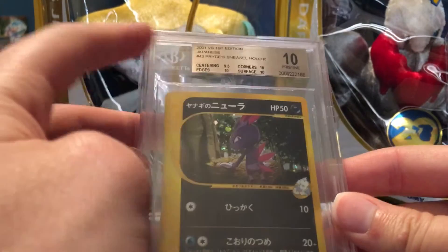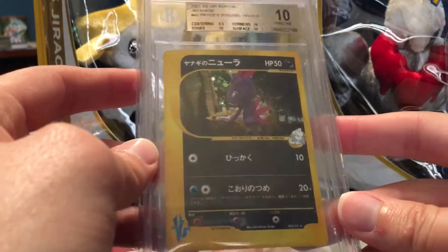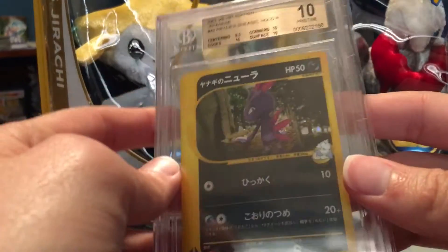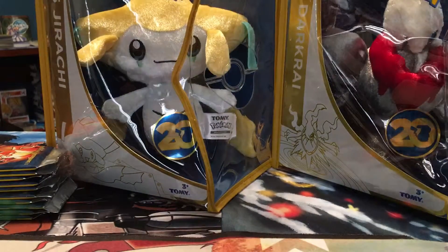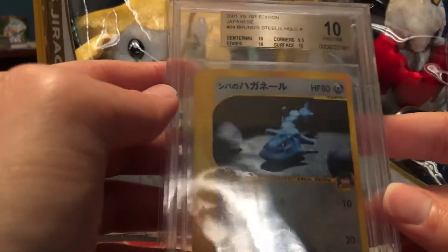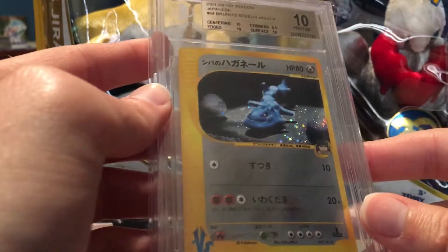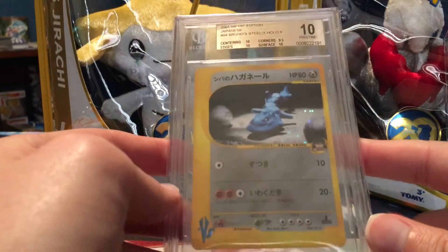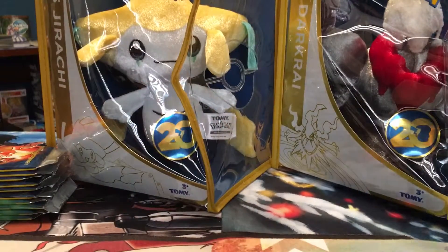Then we got Pryce's Sneasel, and this is one of the Pristine 10s I managed to get from this set — 10s on everything and a 9.5 on the centering. Really strong grades on that card. And then we have Bruno's Steelix, which also got a Pristine 10 — the 9.5 being on the corners and everything else a 10. I'm just trying to get the foil without too much glare for you guys.